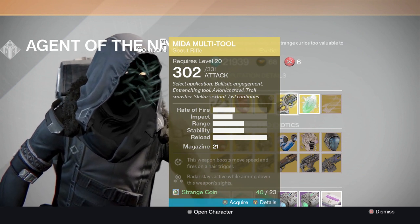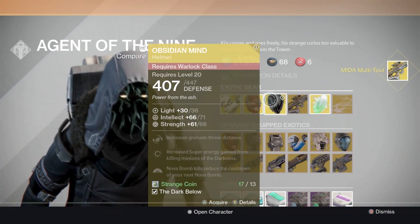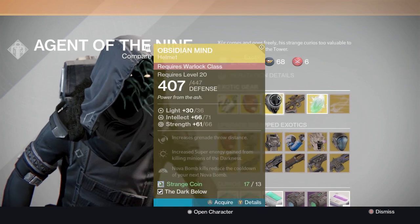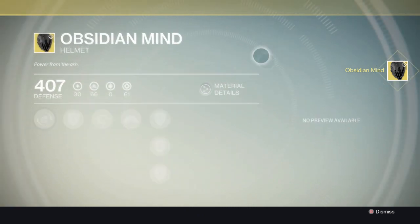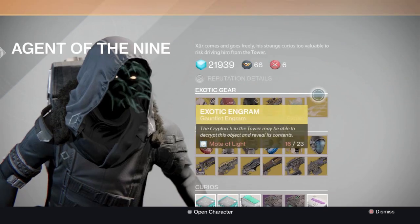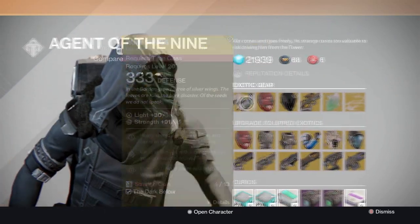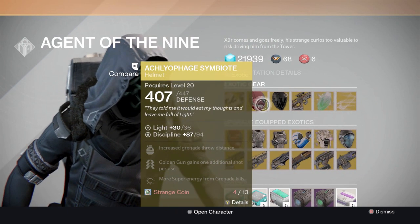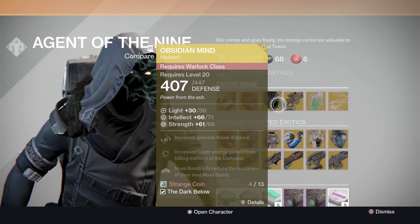This thing absolutely destroys in the crucible. I'm buying it right now in front of your eyes. I'm also going to buy the Obsidian Mind just because I want it and I'm collecting exotic gear right now. Everything Xur is selling is absolutely phenomenal. If you have a Titan get the Ruined Wings, if you have a Hunter and you don't have the Aquafage Symbiote get that, if you have a Warlock get the Obsidian Mind.